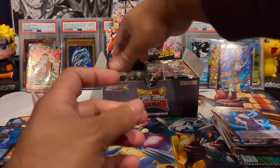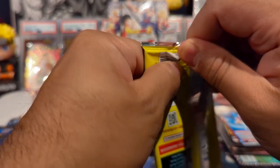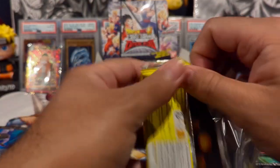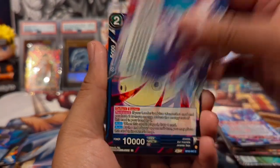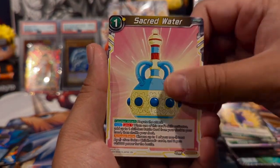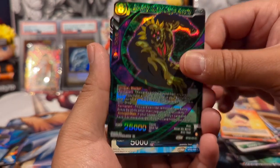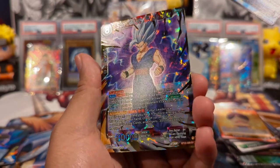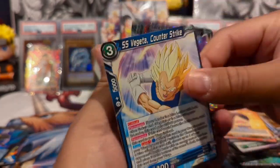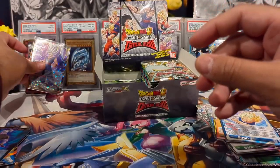Instead of building an entire new series and printing a whole new set of cards, they could do something like Yu-Gi-Oh Master Duel where you have legacy packs with specific cards from older sets. That could save them a lot of money and keep people more interested in purchasing the boxes. We have Upa, then Bio Broly, Super Saiyan Vegeta, and — oh okay, there we go — we have an SR Beast Gohan!